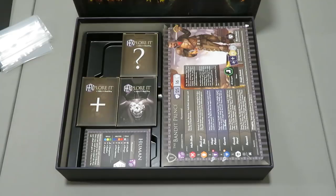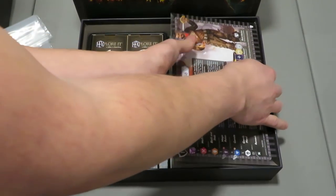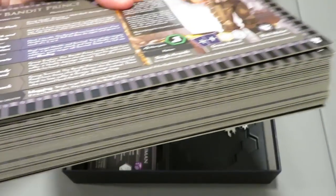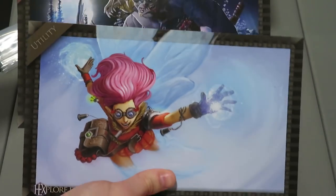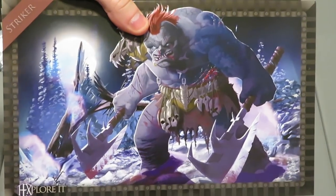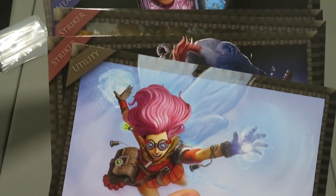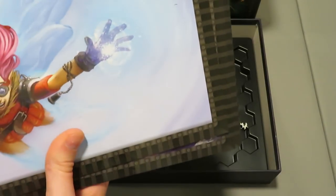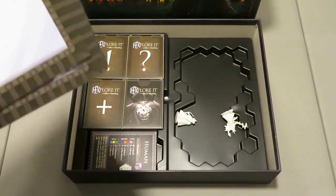Let's move into the character boards because they look really interesting. Oh my gosh, this is an insane amount of stuff — no wonder the box was so heavy. If you look at the back of these, every single board has full artwork for your character — that is so cool. They even break out the types of character: utility, striker, healer. Let me try to figure out where this ends because there's a lot going on — the artwork on the backs is so cool.